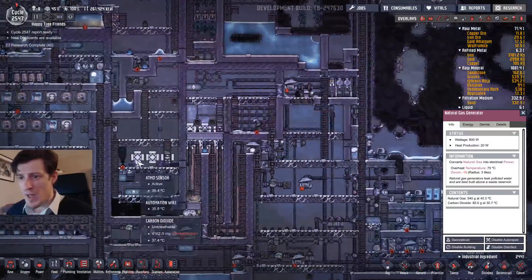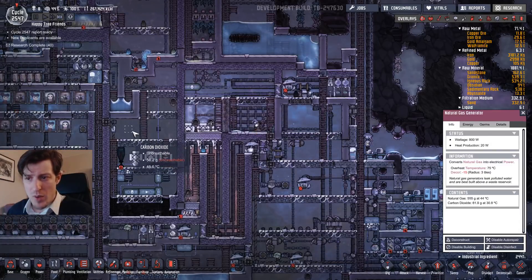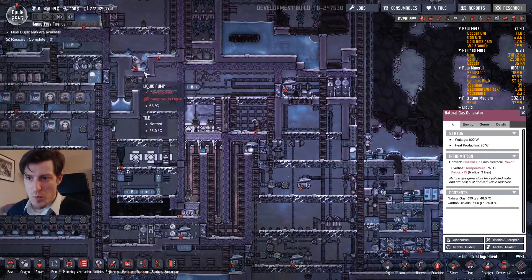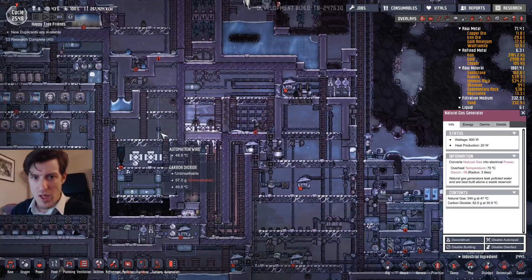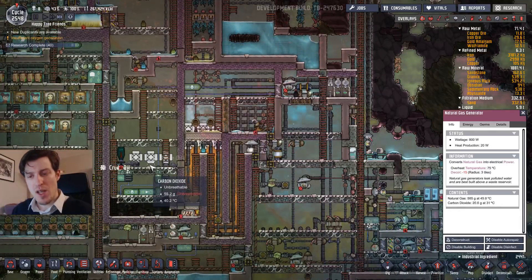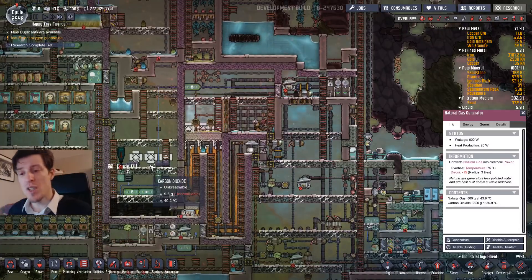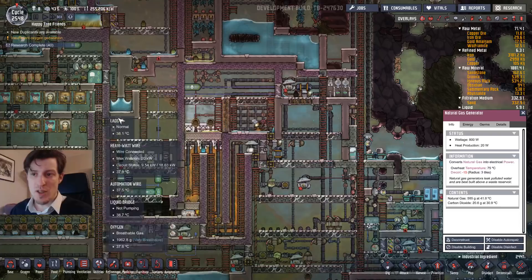Another example where you really need an airlock is here: I want a really low carbon dioxide concentration, and without an airlock the oxygen would pressure down on the carbon dioxide and make it very compact. The reason I want a low density atmosphere here is because I have slicksters. The way slicksters work is they keep a steady output only if you keep a low pressure — at very high pressure they just keep the carbon dioxide inside without letting out any oil. They produce oil from carbon dioxide until the atmosphere gets low enough in pressure, so you need an airlock to separate it.